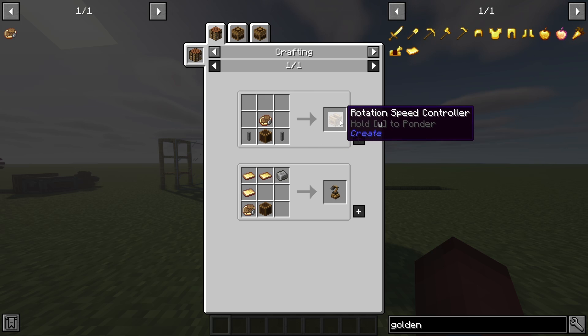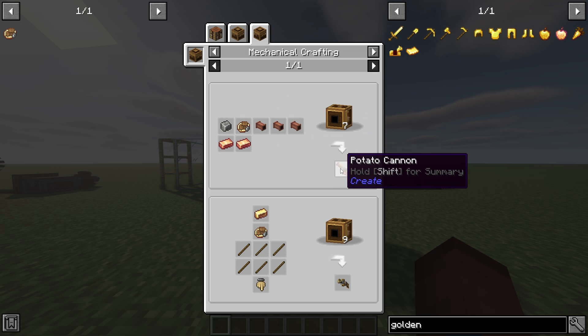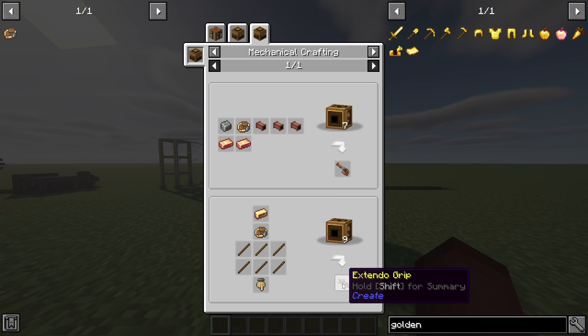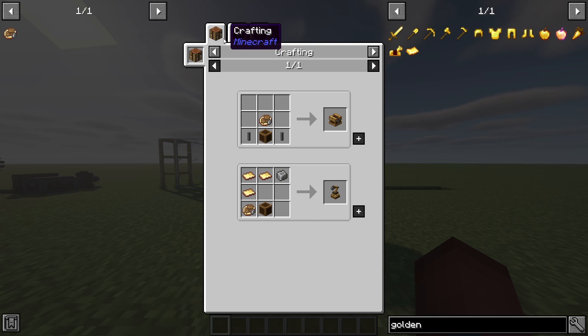Precision mechanisms are used in speed controllers and mechanical arms. You can also use them in crafting potato cannons and extendo grips. So you're going to use these quite a few times inside of a survival world or even a multiplayer server. That's why we're going over them today.